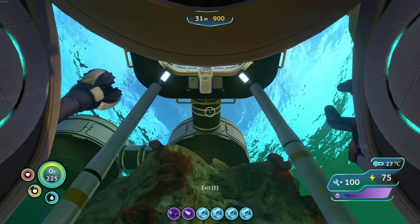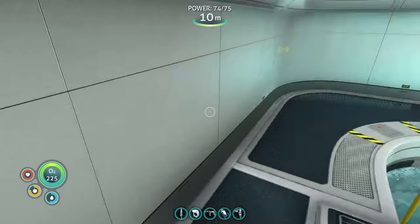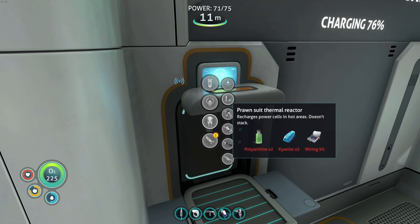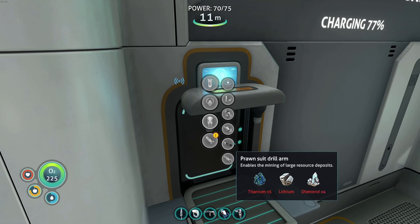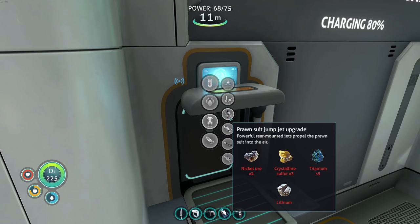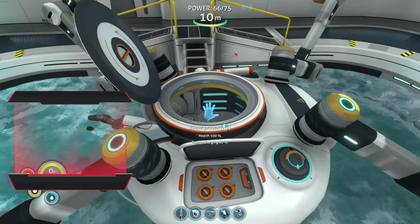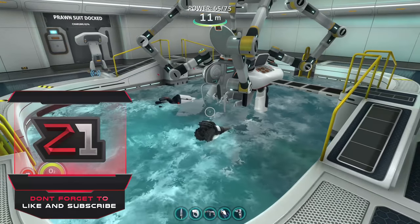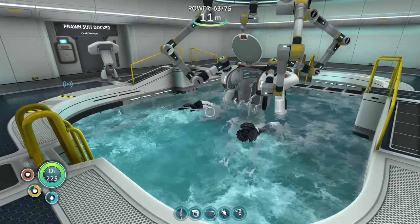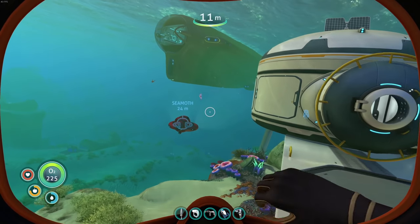Let's line it up and charge up. Quick check on prawn suit upgrades: depth module needs nickel, thermal reactor needs kyanite — can't get that yet. More nickel needed. Prawn suit grappling arm — I really want that one. Torpedoes I'm not worried about. Crystal sulfur will also need nickel. The grapple arm — we're gonna have to find that one. That's it for this episode guys — hopefully you enjoyed. Next episode we'll load the prawn suit into the Cyclops, try to find the grappling arm, go get nickel, and get upgrade resources for the Cyclops too. Stay safe and I'll see you in the next one!